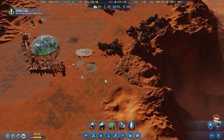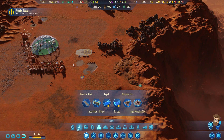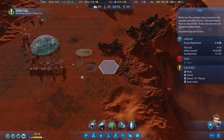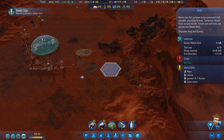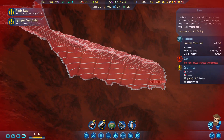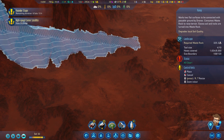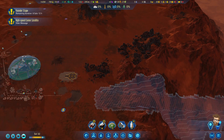Somebody had a comment in the previous episode - this is part two - somebody put a really good idea out there of putting a ramp down. A really, really tiny ramp, but putting a ramp down. Boom - it would require 300 waste rock, but I can build it.